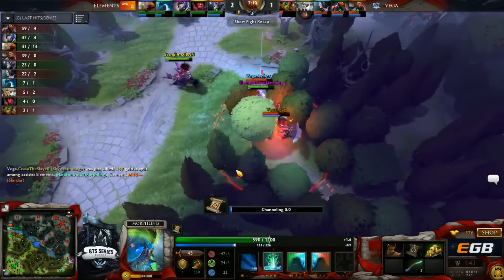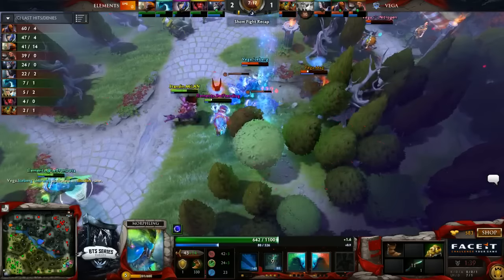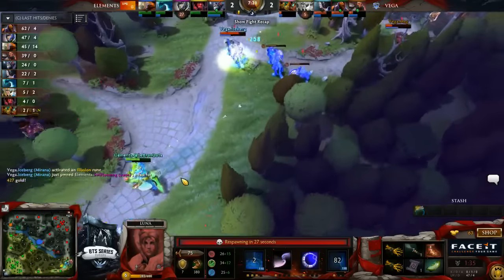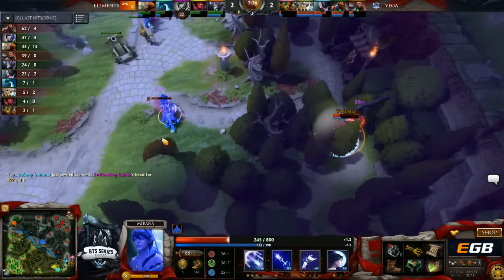We have Swift Ending caught now between two. Beautiful setup by Mag right there. Gets the call while Iceberg gets out the front, but look who's here now. LeBron shows up, gets off that first stun, Battle Hunger and right clicks. Will put Swift Ending down. And we have an even game already, 2-2.